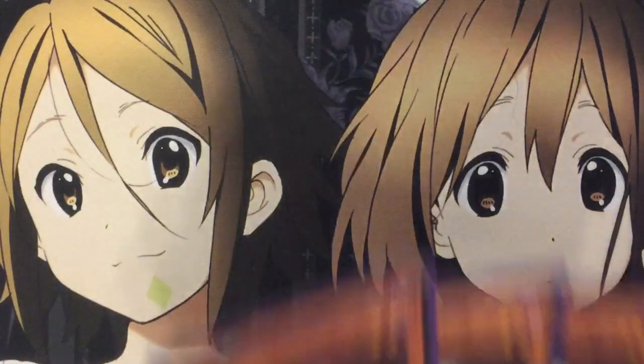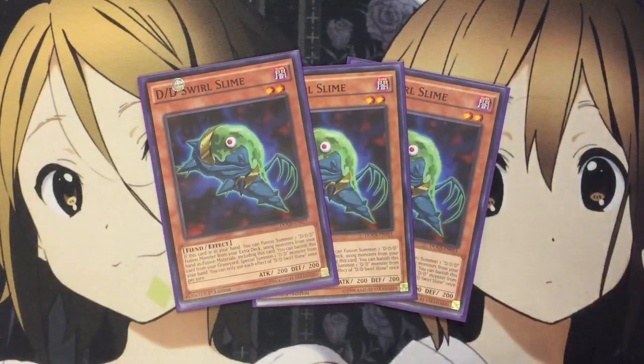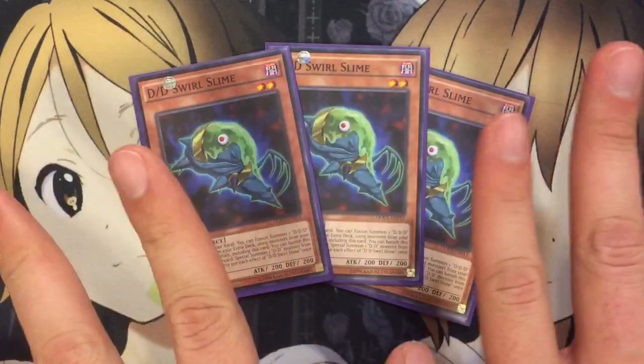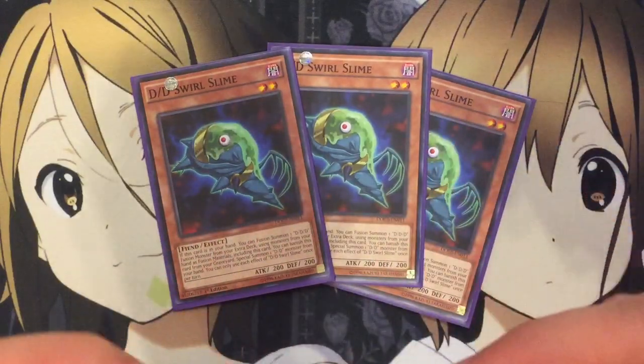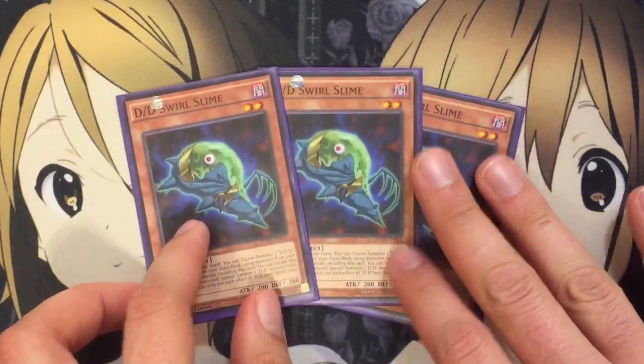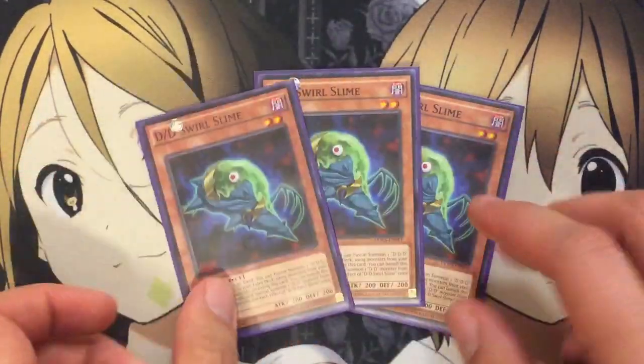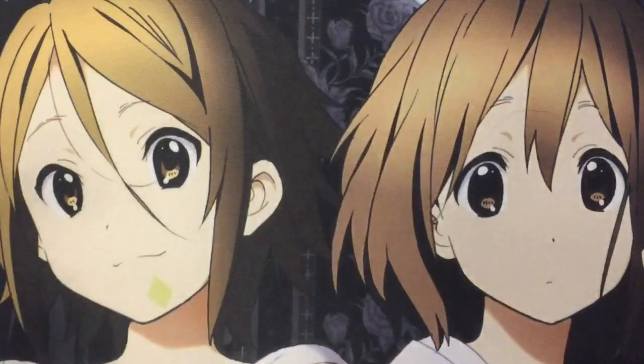I also run three DDD Swirl Slime. This card is needed for your fusion summons. You can send him and another DDD monster from your hand to the graveyard to fusion summon a DDD monster from your extra deck. You can also banish him from your graveyard to special summon one DDD monster from your hand. You can only use each effect of DDD Swirl Slime once per turn. Along with easy fusion summoning — not even needing Swamp King Contract — it's an easy first or second turn fusion summon. He also works great in the graveyard because the banish effect lets you get out your big DDD monsters.